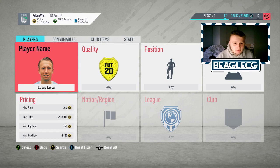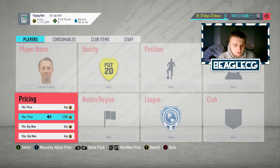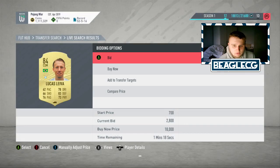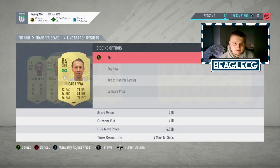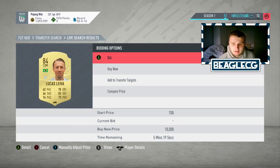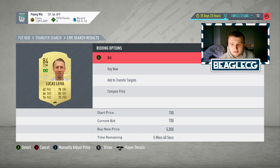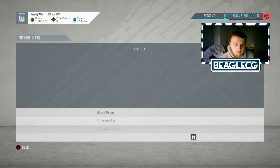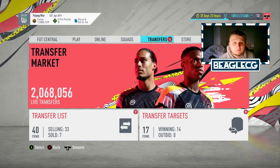Now we're going to move on to the second method. It's very similar — we're going to use Lucas Laver again as an example. This one is basically a bidding method. You're going to set a certain price and bid on all of these Lucas Lavers. As long as you're paying under 3.2k for him you are bound to make money. This method is called mass bidding. You can keep cards in your transfer targets if you win some and have no space on your transfer pile. We'll wait for these Lucas Lavers to expire while we look at the third method.